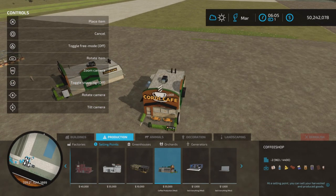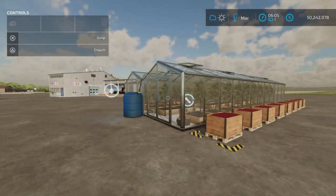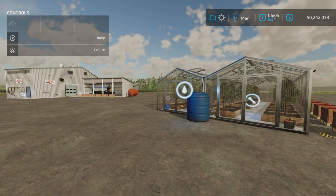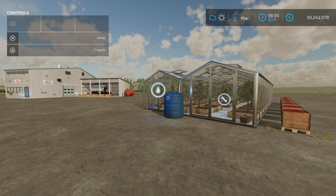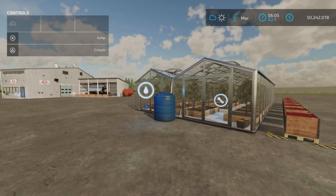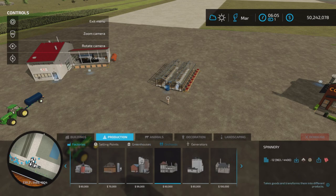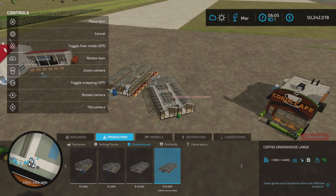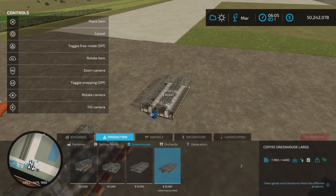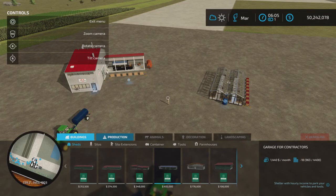It's 55,000 dollars to place. I forgot to turn my voice mic on for the first part of the video, so we have the end result of what I've done. We've got a greenhouse and a factory. The greenhouse is under productions and greenhouses - ten thousand dollars to place. Water and liquid fertilizer go in, coffee comes out. Simple recipe.